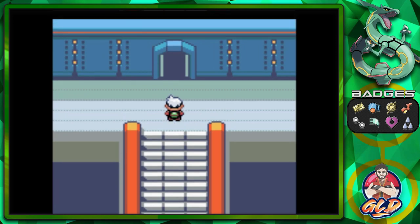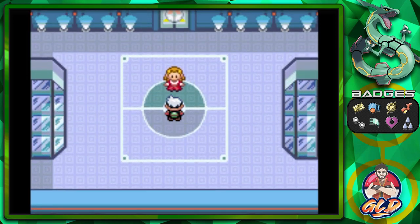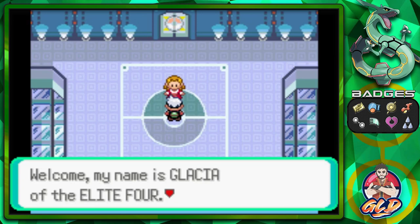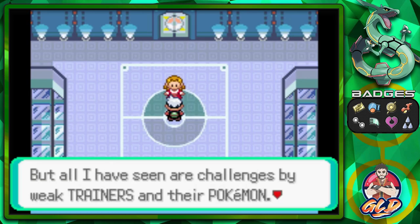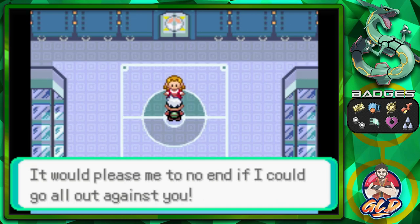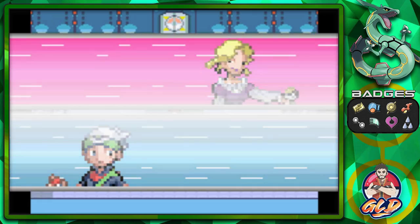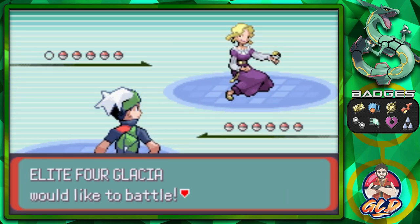Stepping further into the Elite Four — Glacia introduces herself: 'I've traveled far to Hoenn to hone my ice skills, but all I've seen are challenges by weak trainers and their Pokemon. It would please me to no end to go all out against you!' She's calling us weak — time to catch all these Pokemon hands!